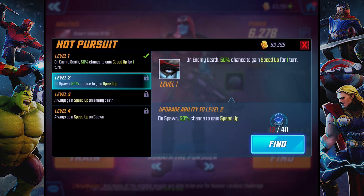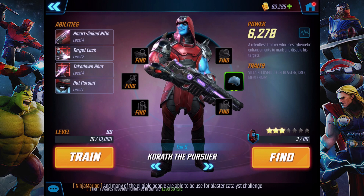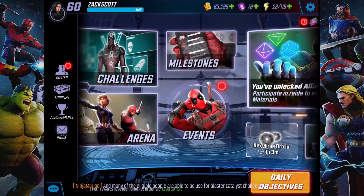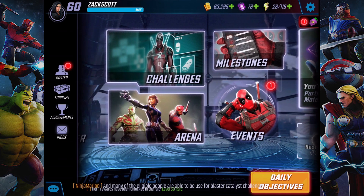On enemy death, 50% chance to gain speed up for a turn — it's only level 1, I haven't upgraded this at all. So we're going to take this into the event. Deadpool, Bullseye, Korath — all pretty good. Mercenary Sniper and Mercenary Lieutenant decent as well. Good enough for at least the first three tiers, I imagine.